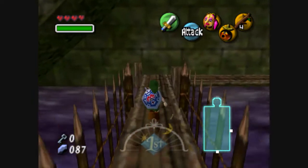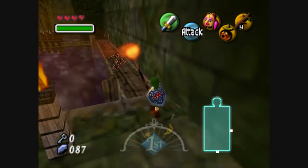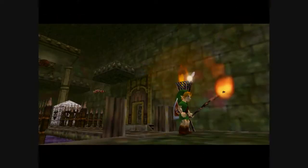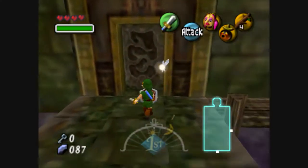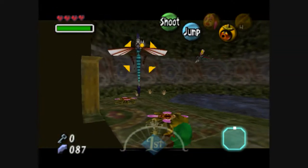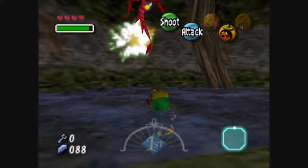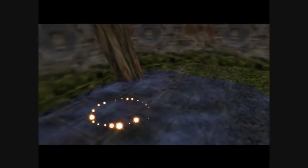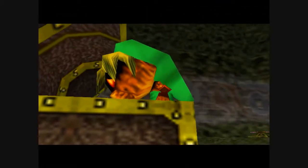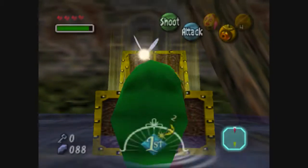Line up the Deku Stick, Link — thank you, come again. These moths are annoying; they'll actually hurt you if you let them fly around you, I think they can take off like a quarter heart or something. These dragonflies are pretty easy to deal with — shoot a bubble at them and they're done. And I believe that is the compass.